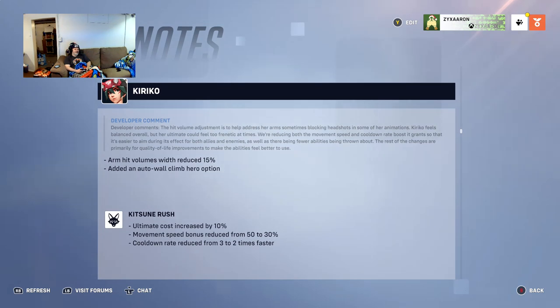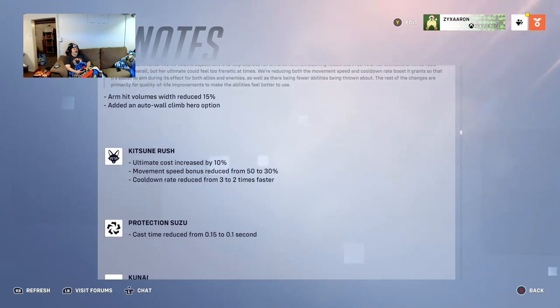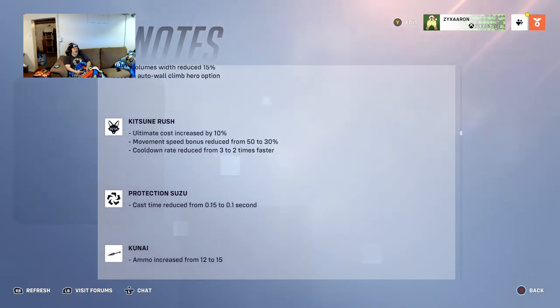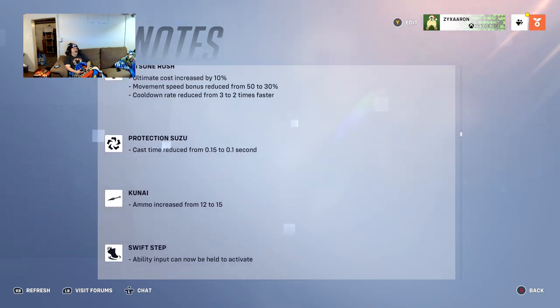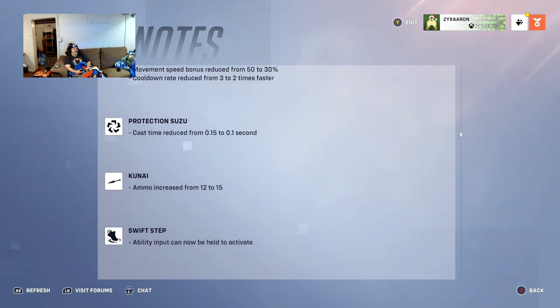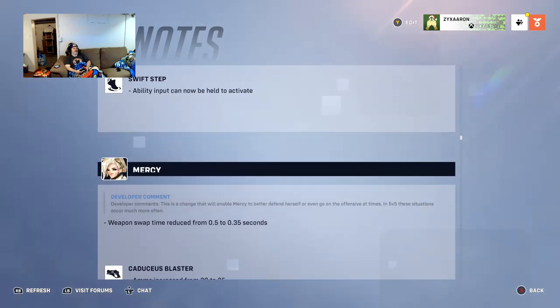Kiriko's ultimate cost is increased by 10 percent, movement speed bonus during Kitsune Rush is reduced from 50 to 30 percent, and cooldown rate is reduced from 3 to 2 times faster — so her Kitsune Rush is nerfed. However, Protection Suzu cast time is reduced to 0.1 seconds, making it nearly instantaneous. She gets a little more ammo, and you can now hold to activate Swift Step, which in my experience is a huge boost.